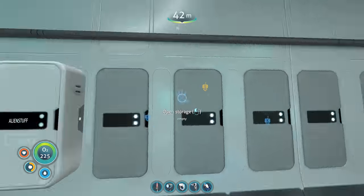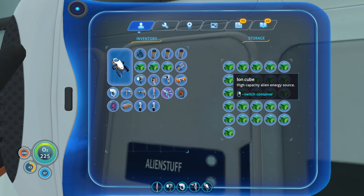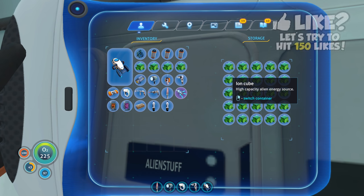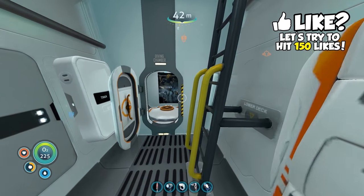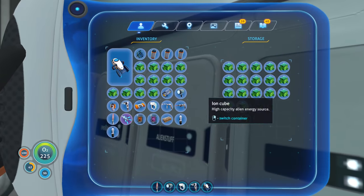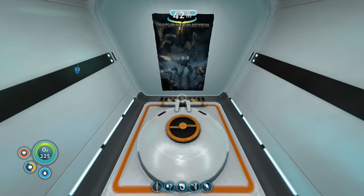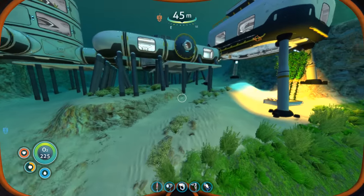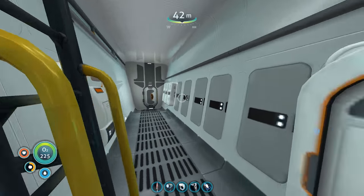Back at my base, I want to get some ion cubes. Look at all those ion cubes - I'm charging up my power cells. I'm thinking I want to make some ion power cells just because why not. So that's eight, nine, ten, eleven, twelve - I think we need at least twelve. Let's make another one - boom, boom - so we have one for the prawn suit and six for the cyclops.